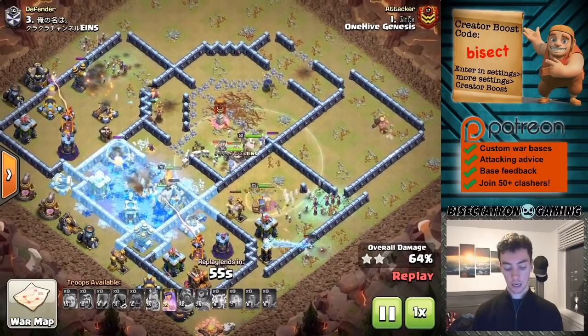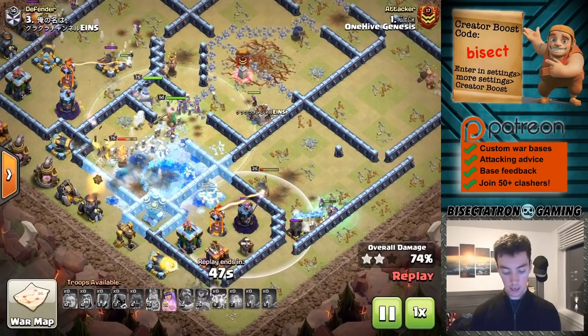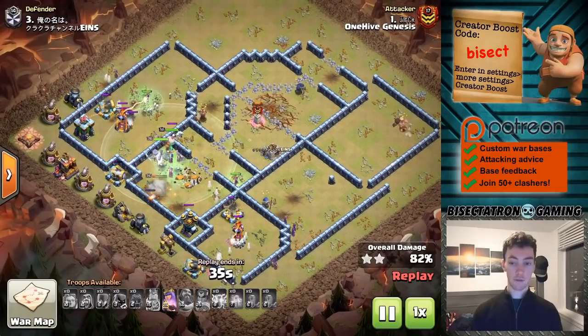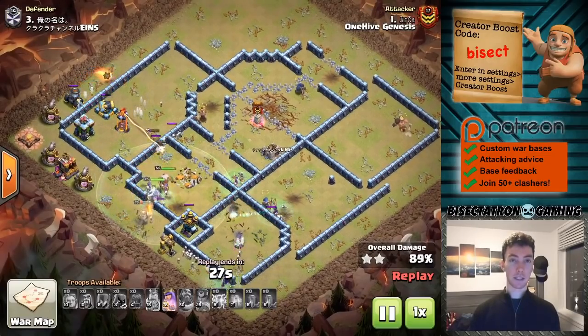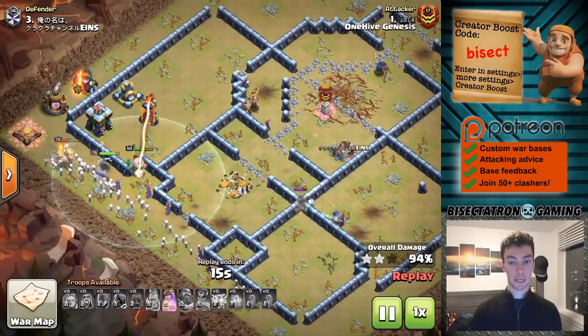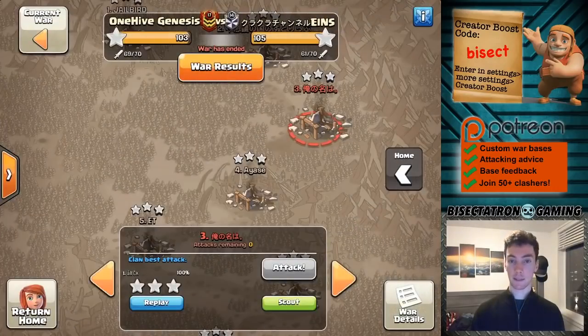It takes a lot of setup. You can see here they did a good job making sure the right amount of witches go into the base versus to the outside, with the Royal Champion making her way through as well as the Queen's ability still there to take out some back-end buildings as the witches start to die out. It works well against single-targeted Inferno Towers. I really enjoy this one — the earthquakes opened the middle while lightning spells took out the scattershots, which are a big threat to the witches since they're so delicate, especially with all their skeletons.